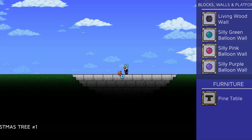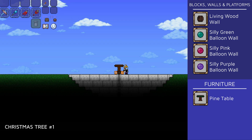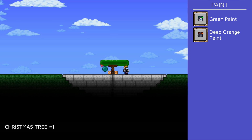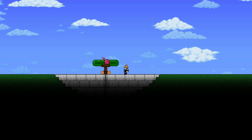For the first Christmas tree, the only blocks I'll be using are echo blocks and an obsidian brick as a base for the pine tree table, which will be the trunk of the tree. For the leaves, I'm only using silly balloon walls which are placed with spaces in between them and arranged like a triangle.